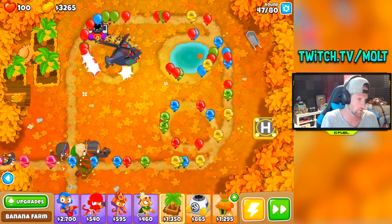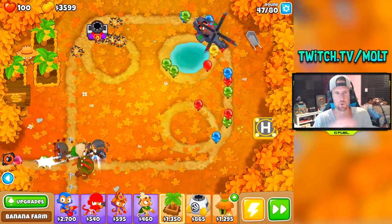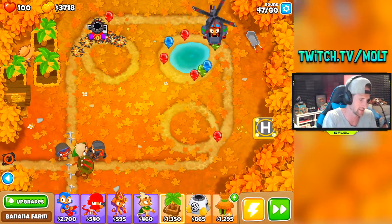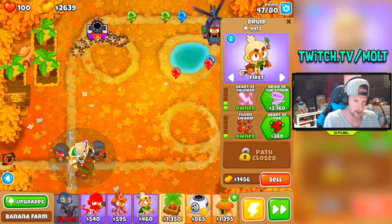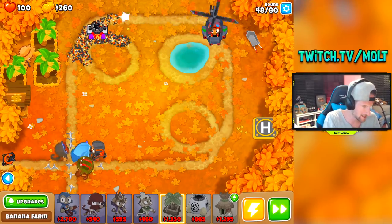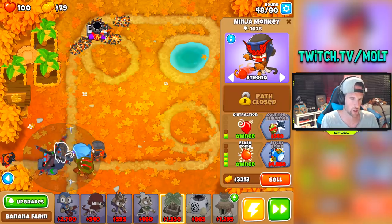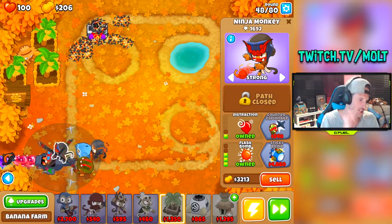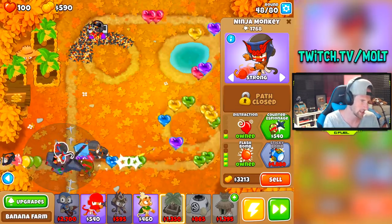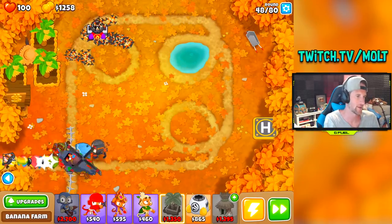We're starting at round 47 today — I didn't want to make you guys wait through the beginning because the beginning process is just the same. I'm going to go ahead and get lightning and tornado on this guy, and get this rolling. I want to go the middle path and get counter espionage just to help us out with the camo that's going to be coming through. Counter espionage should help there.